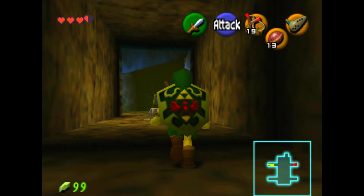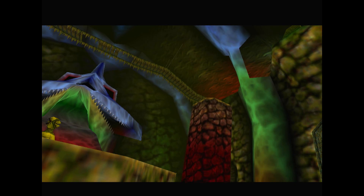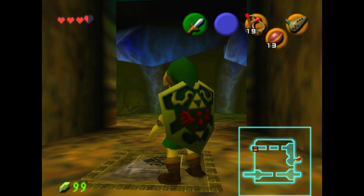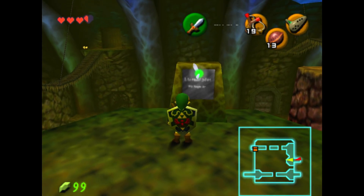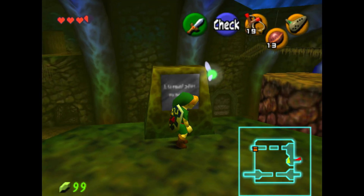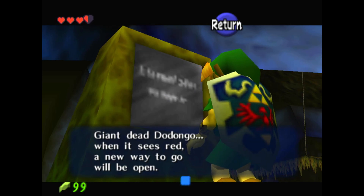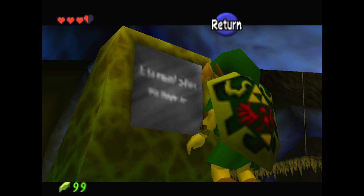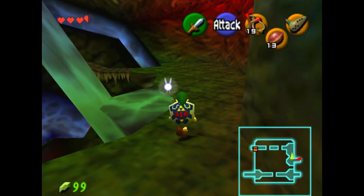All right. So there's a button to press. Whoa, that makes that pillar go all the way up. Cool. What's your face on about? I would like to read. Navi, allow me to read, please. Okay, that sounds like a hint and a half.